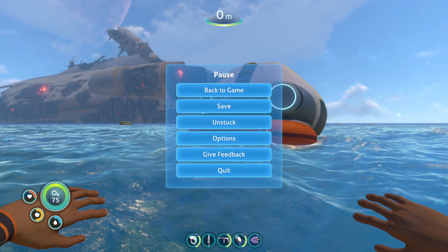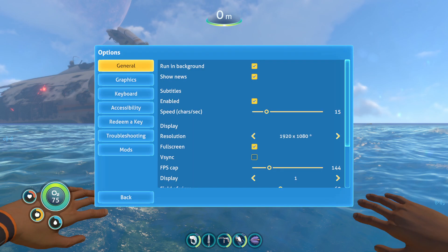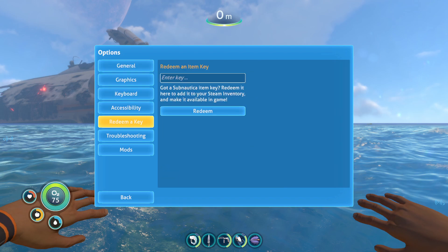Go to Options, or click Escape. This is only on PC, I'm pretty sure — you can try this on console, but I don't know if it works. Go to Options, then Redeem a Key. Enter the key — enter this code right here. Pause if you need to, to see it. Then click Redeem.